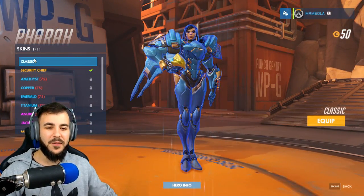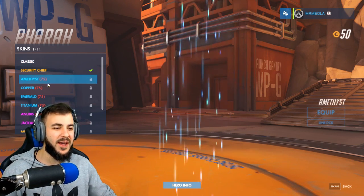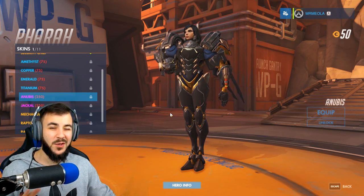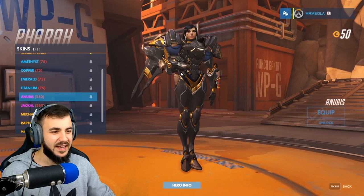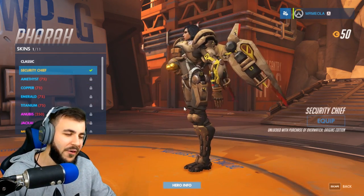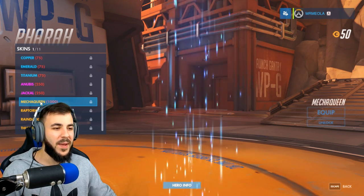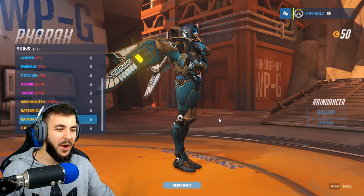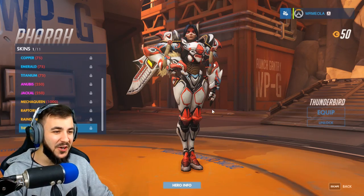Pharah is next. This is her stock standard skin — a really cool looking character, very powerful looking. Let's go through the standard ones: Amethyst, Copper, Emerald, and Titanium — Titanium looks really nice. Next up, we have Anubis, which is like the retexture. The Jackal as well, which looks really nice — she's holding like a different kind of helmet, like a dog head looking thing. Let's move on to the legendary ones. We've got Security Chief — I'm not sure I like this one too much. I think I prefer the classic one, it looks more polished. We've got Mecha Queen — that looks awesome. Raptorion. And Raindancer — oh my god, it's like tribal Indian and Thunderbird. That looks awesome.